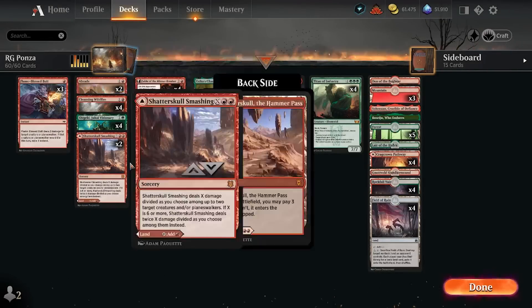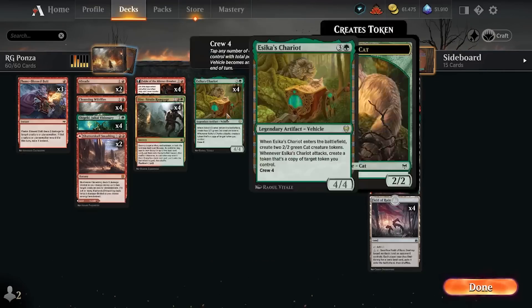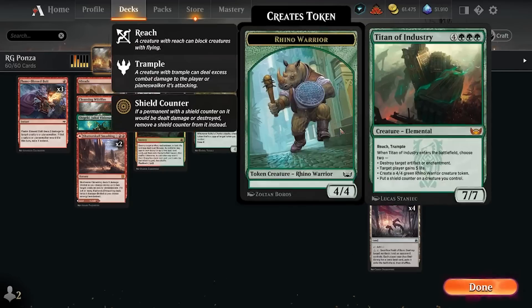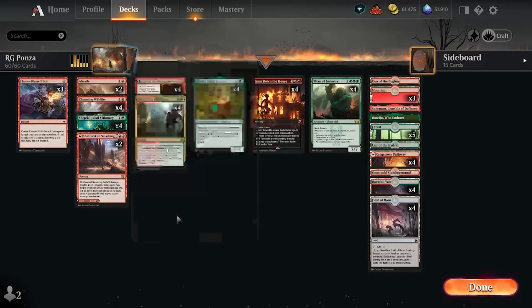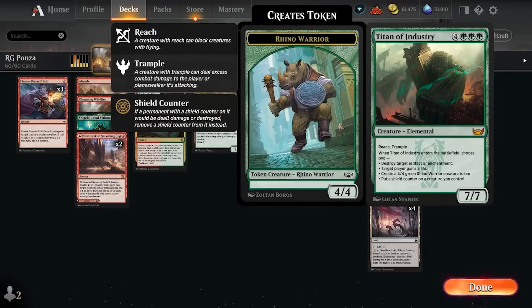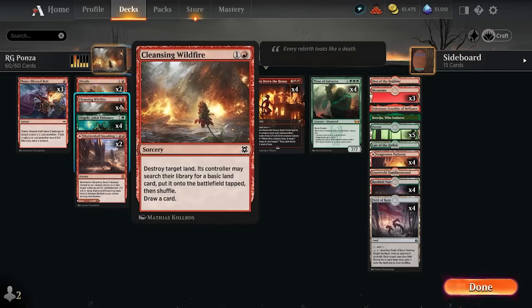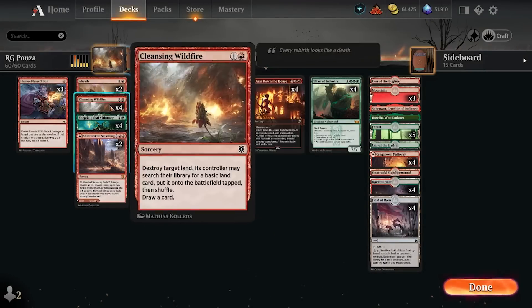So what is this deck trying to do? It's basically a red control deck with some of the best green cards to out-muscle anyone in the mid to late game. With Shigeki we have early ramp but also late-game card advantage. With Chariot we have one of the best mid-range cards in the format, and then Titan of Industry to lock things up. We combine those with early removal — Braids and Flameless Bolt — and then Cleansing Wildfire and Dire Strain Rampage to punish greedy one-island Temur or Jeskai Hinata decks.